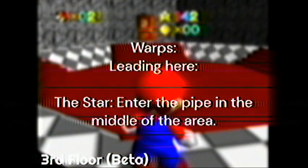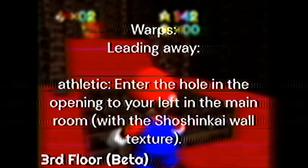Leading here — The Star: enter the pipe in the middle of the area. Leading away — Athletic: enter the hole in the opening to your left in the main room, with the Shoshin K wall texture.